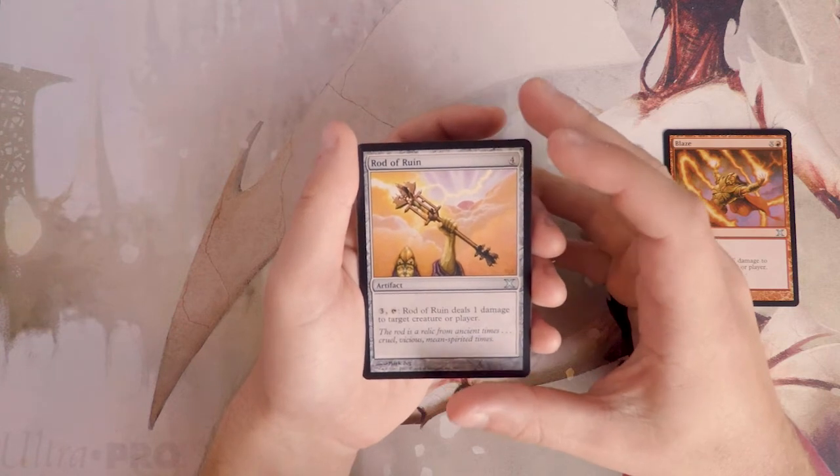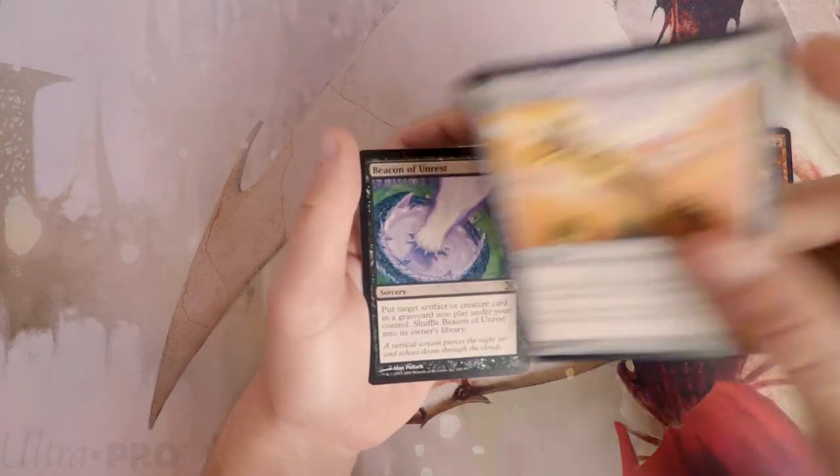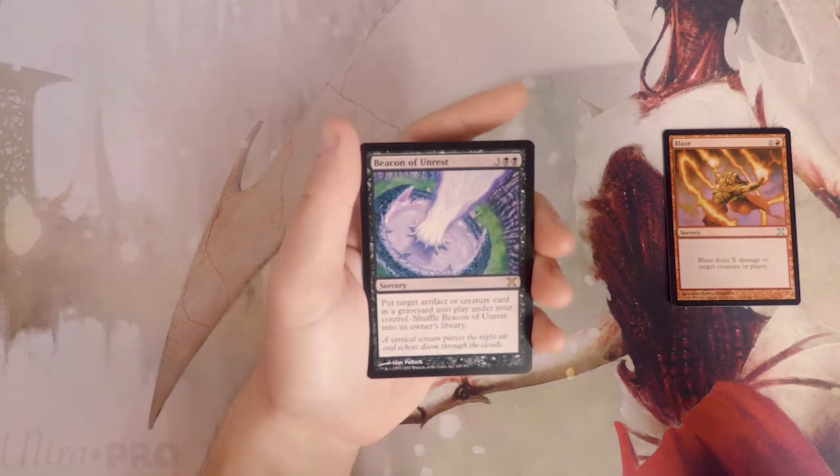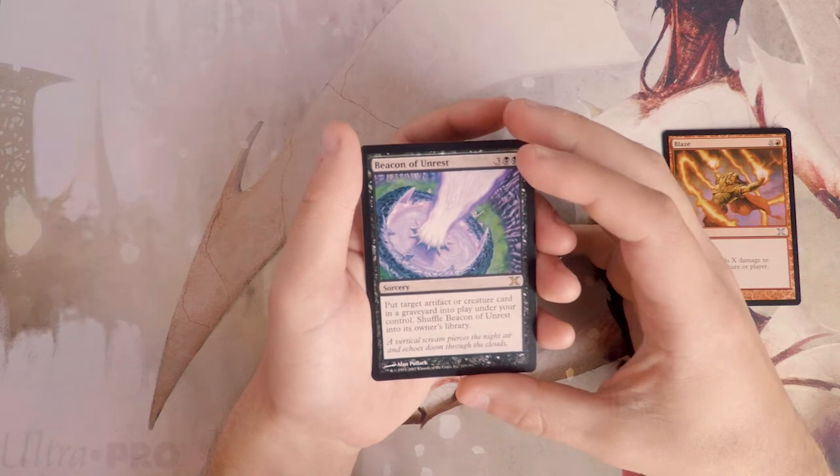Rod of Ruin is an artifact for four — you can pay three and tap it to deal one damage to target creature or player. It's fine, decent filler. It can pick off small things and deal a few points of damage to the opponent. I don't like it over Blaze at all, but it's definitely not bad.